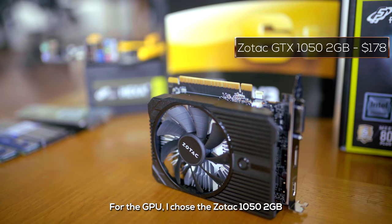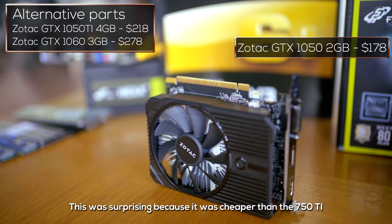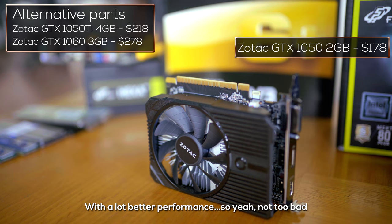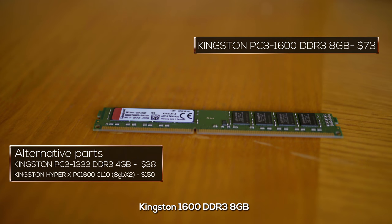For the GPU, I chose the Zotac 1050 2GB. This was surprising because it was cheaper than the 750 Ti with a lot better performance, so not too bad. For the RAM, I got a low-profile Kingston 1600 DDR3 8GB.